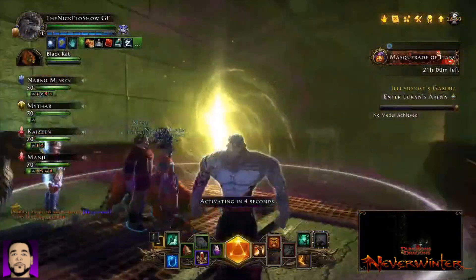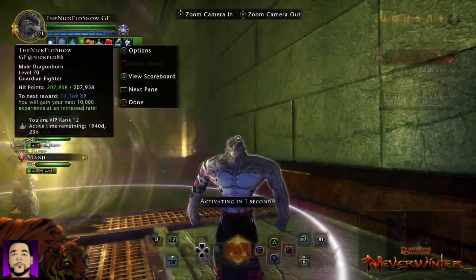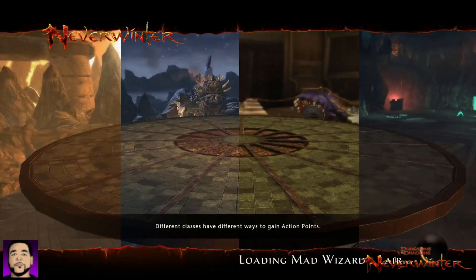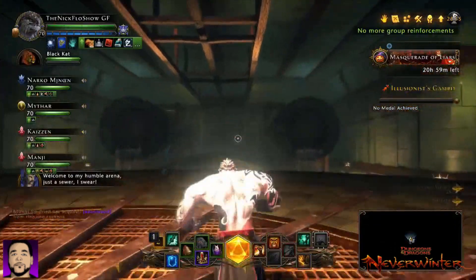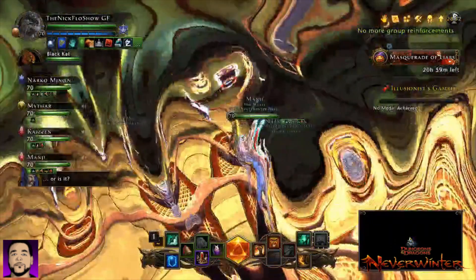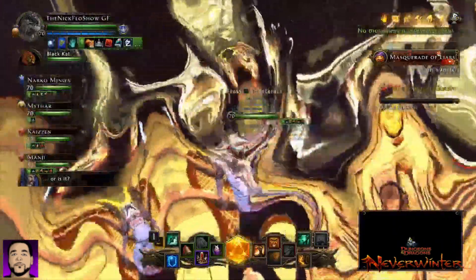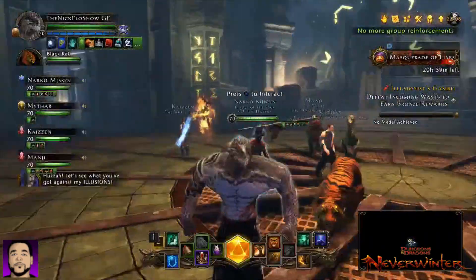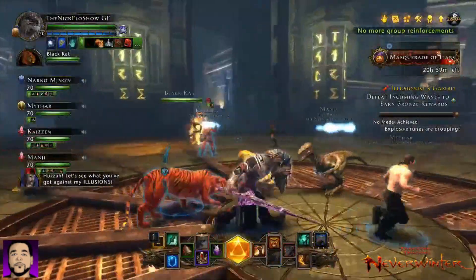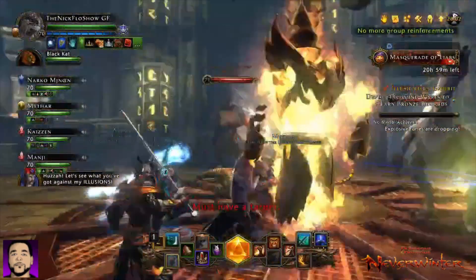Each box will contain one reward from each of the following groups. What that means is that there are no more packs within the packs. Now when you use your key on the lockbox, you will immediately receive rewards. There's no more stronghold pack, no more mount pack, no more enchantment pack, no more artifact equipment pack. None of that. Gone. The days of old are over and the days of new have arisen.